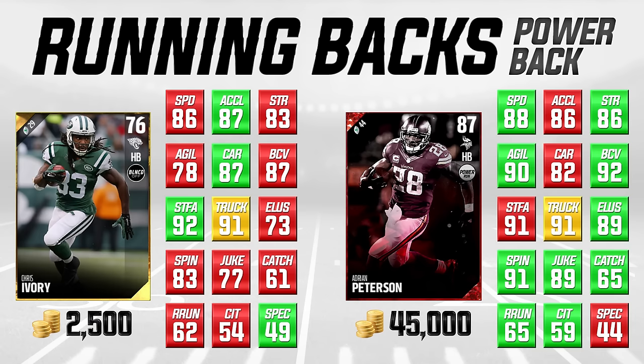On the left side of your screen we've got Chris Ivory going for about 2,500 coins — a 76 overall gold. On the right side is what most people would say is probably the best running back right now: Adrian Peterson, going for his cheapest at 45,000 coins. Chris Ivory is actually a little bit faster in acceleration and only two lower on speed compared to Adrian Peterson. Carrying he's actually higher, which matters when you're running straight at linebackers.